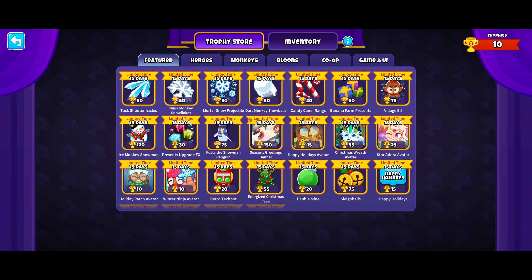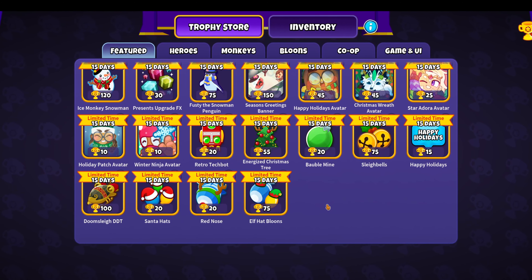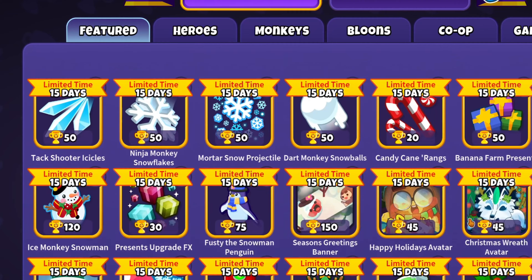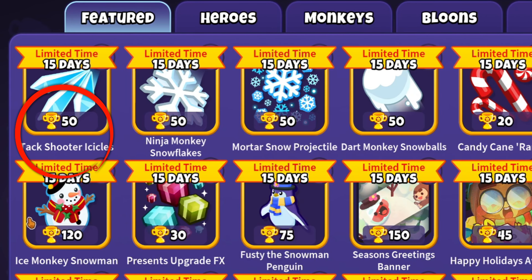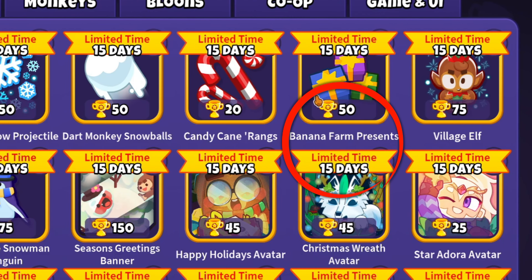I heard there's some stuff, and I see some seasonal stuff, and like limited time stuff like tax rate or icicles. Ninja Monkey, Snowflakes, Shurikens, and like Banana Farm Presents.